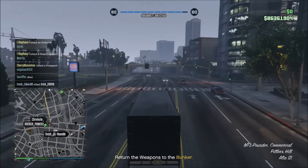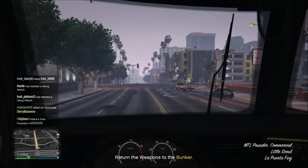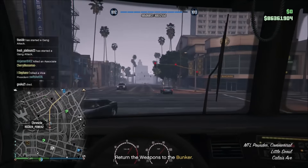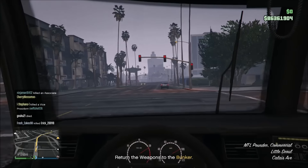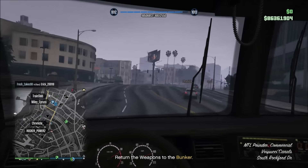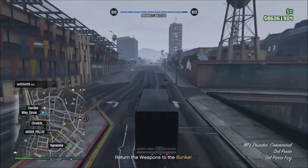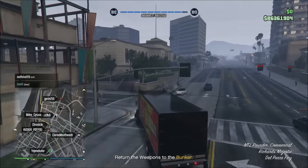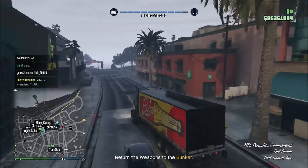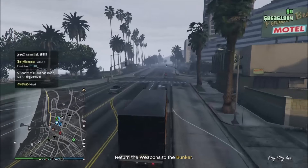If I had the bunker in Sandy Shores, I would have had to take so many side roads and it would not be great. The Kuruma was covering me in front, the helicopter was used as a decoy in the back, and the jet was flying in the air covering me. Once on the highway I was pretty much good — the only thing that could bother me was another fighter jet, but that didn't happen. They give you a decent truck for this mission; if they gave you something like a Mule, that would just be horrible.